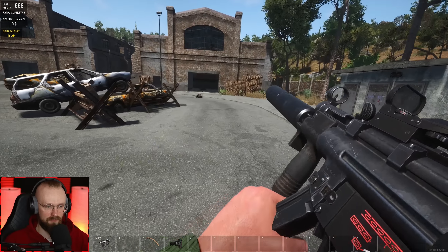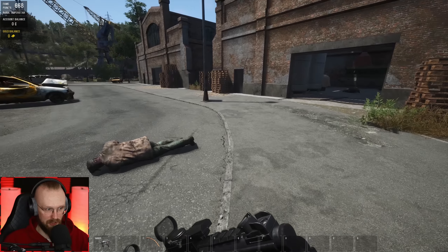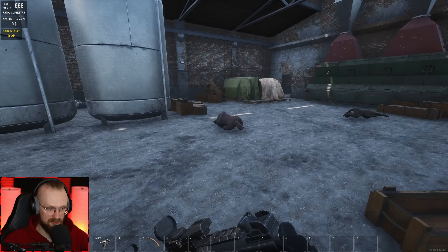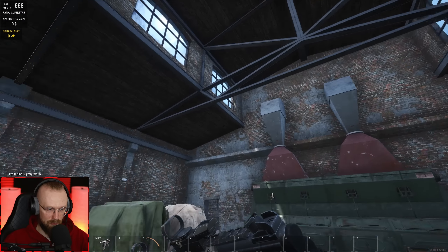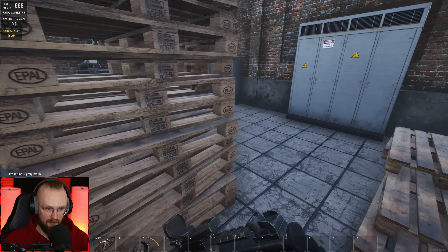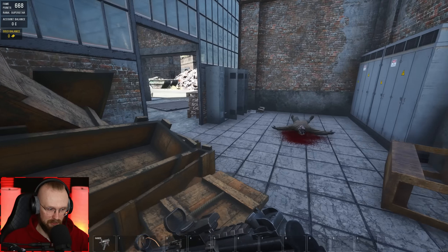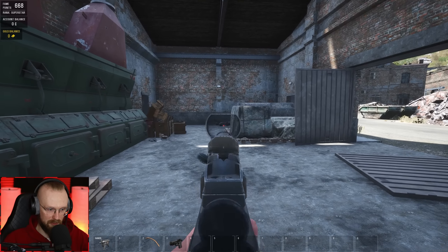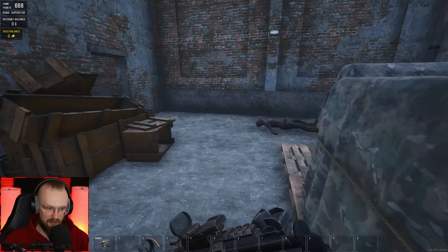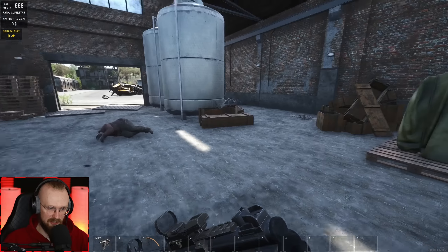We've looted both of these buildings. Before going further, let's loot this place real quick - there might be a few zombies. If I'm smart about it I can quickly hop in and shoot them in the head before they stand up, minimizing risk. This place didn't have anything special. We've gotten a rider helmet and some more cash, plus some spices mix which I don't need. A bullet mix would be nice though.